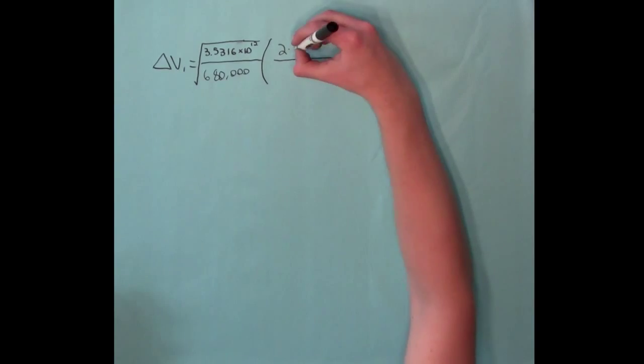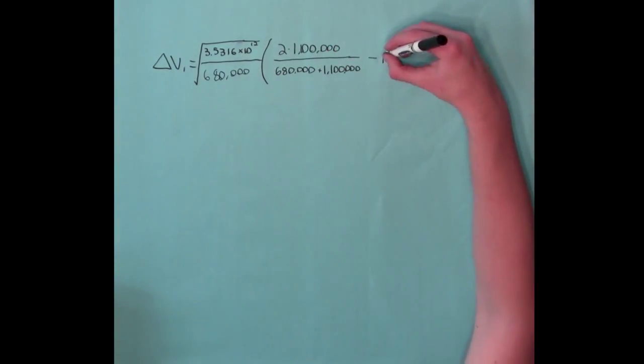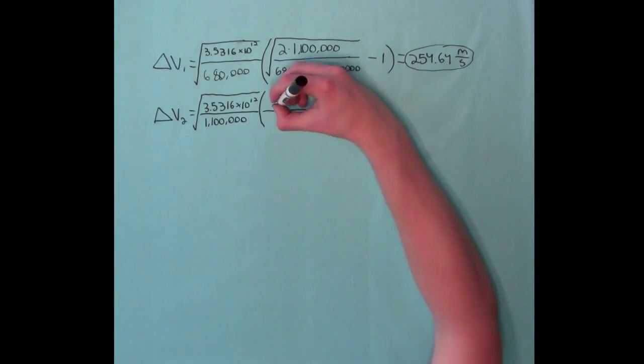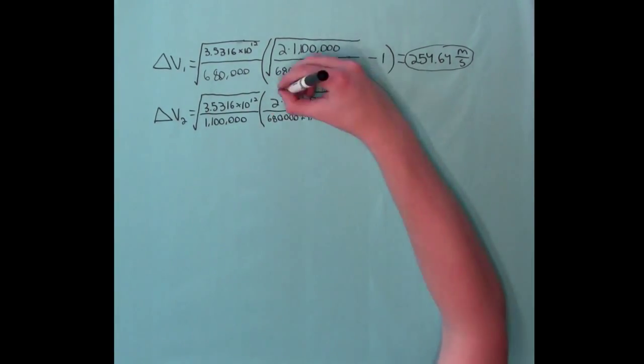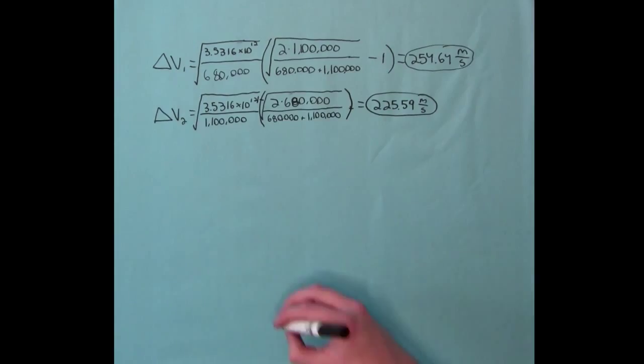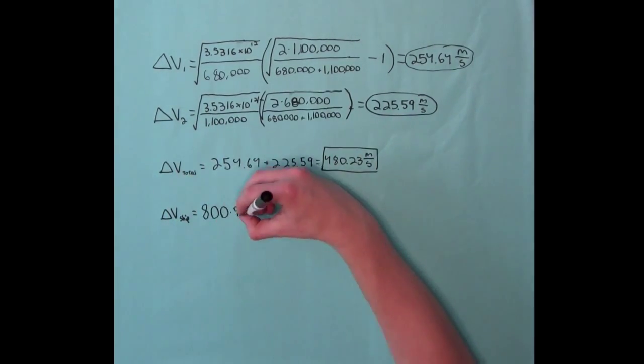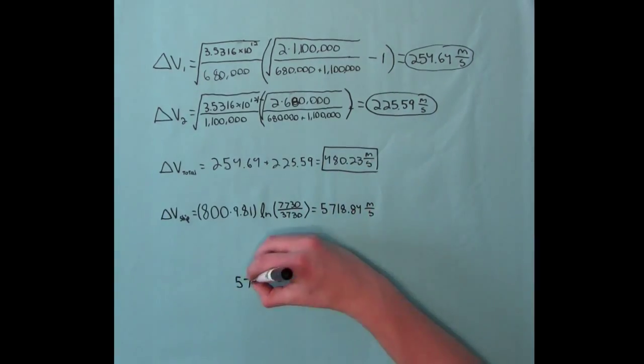After plugging in the known values, we find that the total delta-v required is 480.23 meters per second. After plugging in some more known values to find the total capability of the rocket, we find that it can produce more than enough delta-v, which means we can perform the transfer without running out of fuel.